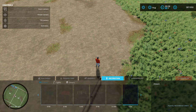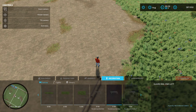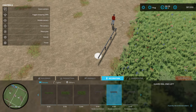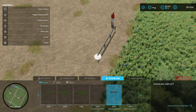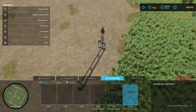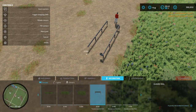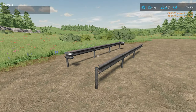To find it, go under decorations, then fences, and at the very end you have the guardrail, the guardrail end left, and the guardrail end right. Let me try using the mouse — there we go, see there's the end right there, and you can put another end right here. Then the regular one you just place in between and there you go. That right there is the guardrail — I actually like this, it's pretty neat.